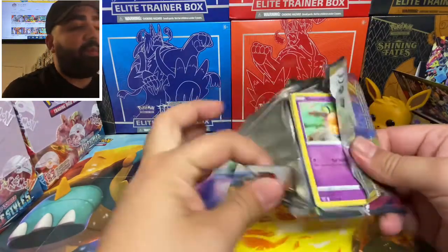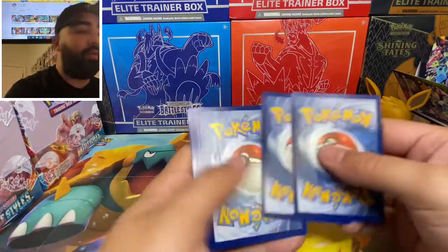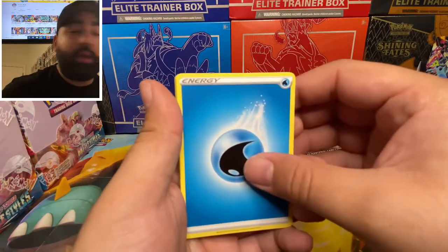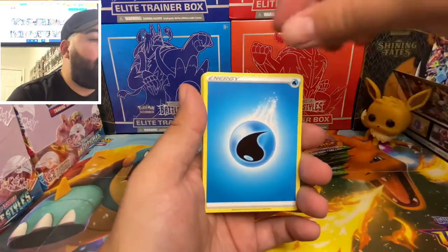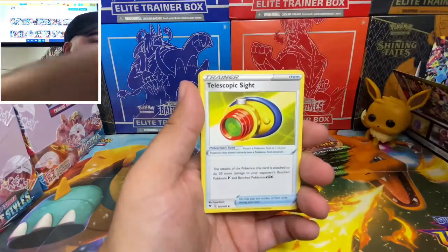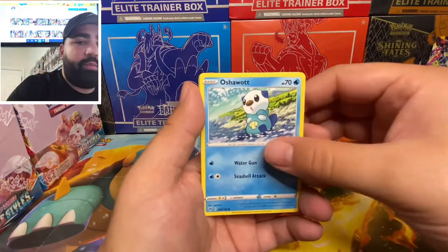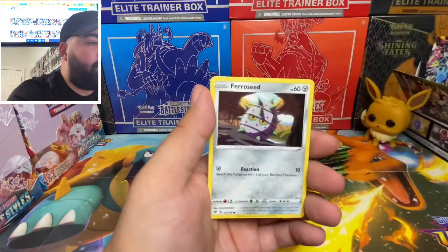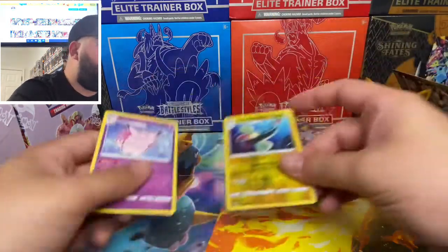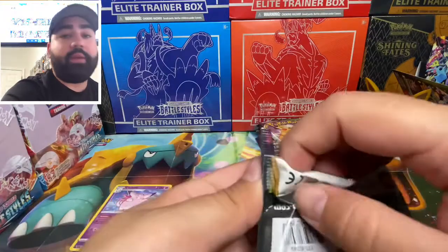Let's open the first pack. Alright, card code for you guys — I showed the QR code, let's see if I can get used to it. We got water energy, electric, Charmeleon, trainer, Kadena. Oh sure — electric reverse holo and Clefable for the rare. Alright, let's move on with the second pack, let's see if we can pull something better.